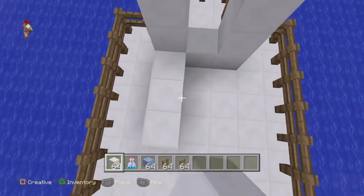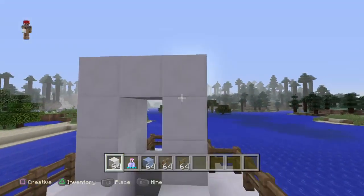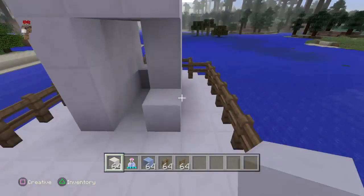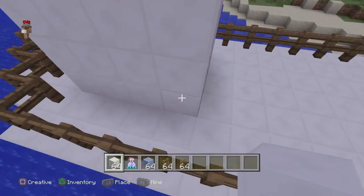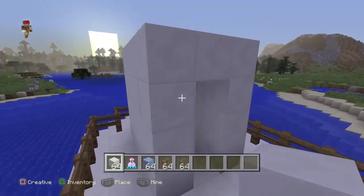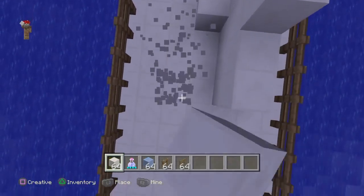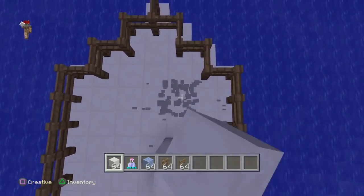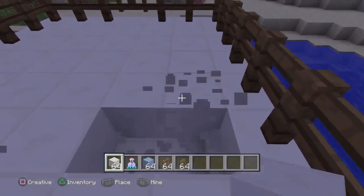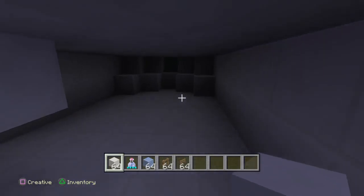Because this boat's so small, you don't have to do it ten by seven — I just did it for a smaller boat. It is supposed to be ten by seven, so if you're accidentally breaking the boat, just stop and start filling it in again. You want to make a little staircase down like this.